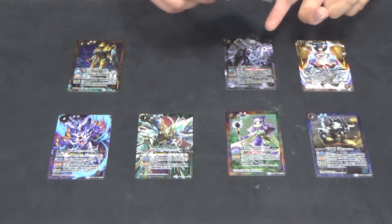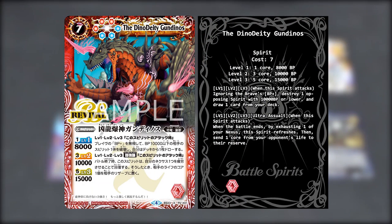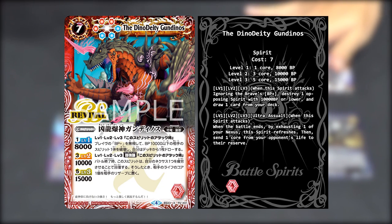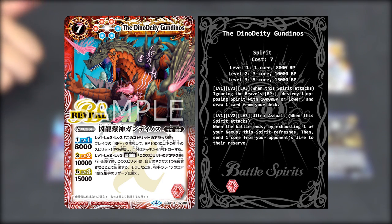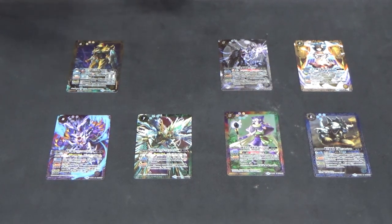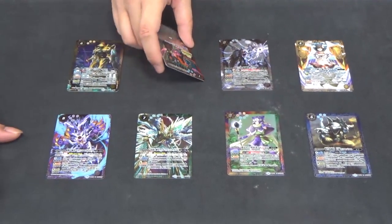The next card is red: Dino Deity Gandinos. It's a revival card that's been updated. Level 1, 2, and 3: when this spirit attacks, ignoring Brave BP+, destroy one opposing spirit with 10,000 BP and below, then draw a card. Also level 1, 2, and 3: Ultra Assault — when this spirit attacks and the battle ends, by exhausting one of your nexus, this spirit refreshes, then send one card from your opponent's life to the reserve. It's red-blue, so you can mix it with blue. And this card is mine now.